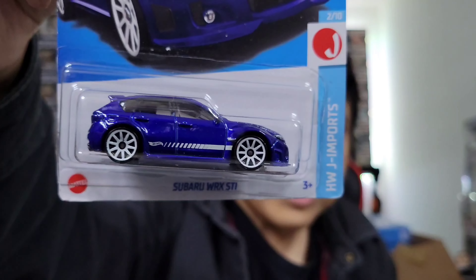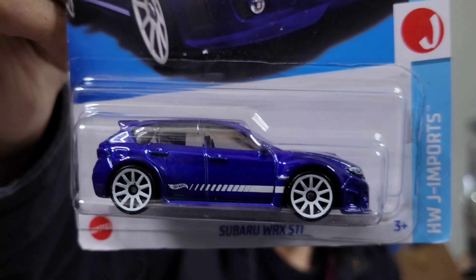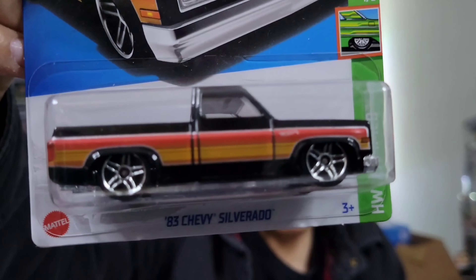The next one is a Subaru - that one's kind of jacked up, you can see the packaging is kind of weird, maybe it's the air. It's a Subaru STI, looks really cool in that bluish-purplish color. The next one I got is an '83 Chevy Silverado - this one looks really freaking awesome.